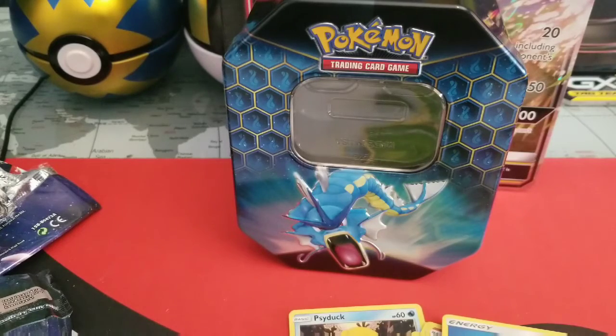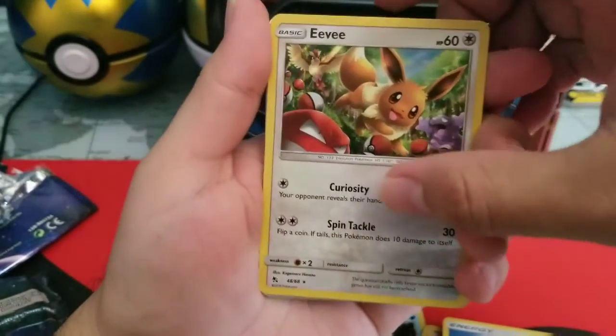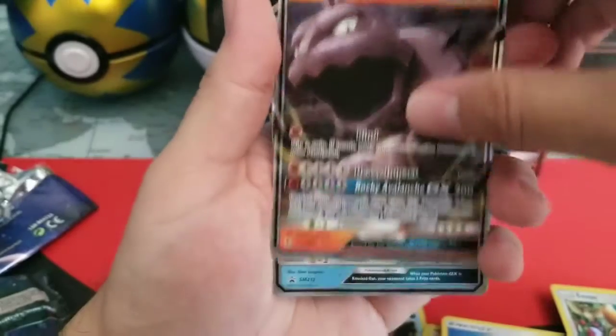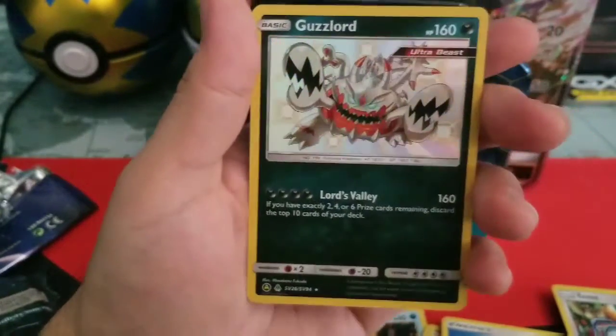To summarize my pulls, we have a holographic Eevee, Onix GX, Gyarados GX, and a shiny Guzzlord.